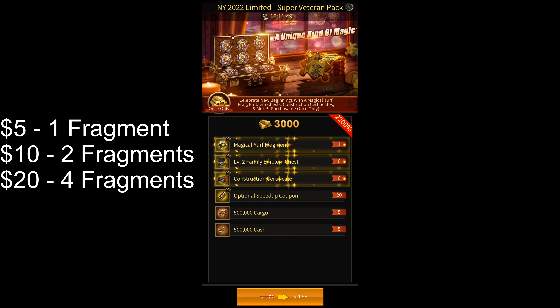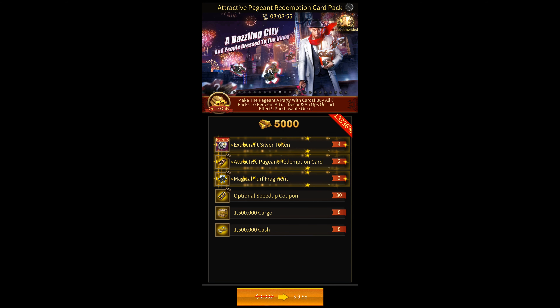However, what most people don't know is that there's an even better way of getting these magical turf fragments — by buying this $10 pack that's extremely rare but gives you three magical turf fragments for ten dollars. If you only buy these $10 packs, it'll cost you only $250 to get a permanent turf skin instead of $375. Keep in mind though that this pack is extremely rare, so it might take you more than a year to get a permanent turf skin.